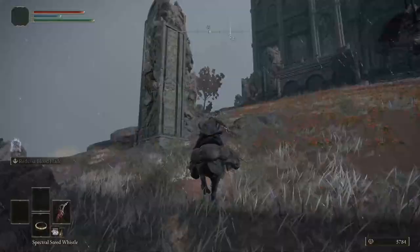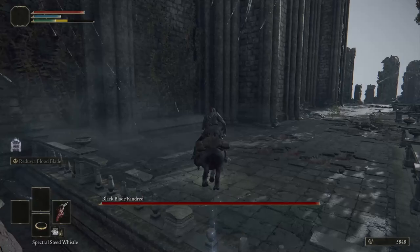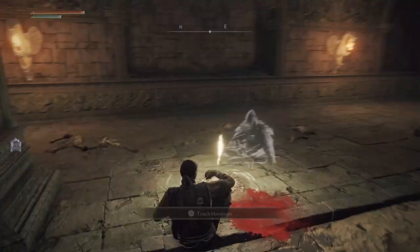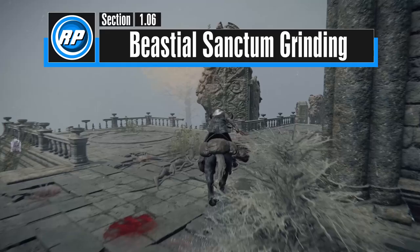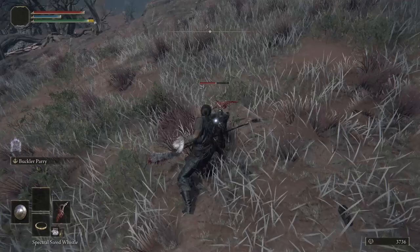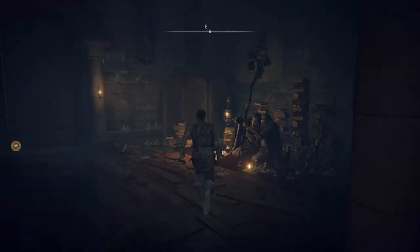If you head straight to the cathedral, Blackblade Kindred will spawn and kill you in one attack. Instead, head to your left, up the path, and you can jump into the cathedral safely without getting too close to Blackblade Kindred. Double jump Torrent up, run to the gate, head inside, and activate the site of grace on your right. Rest here to drop the aggro of Blackblade Kindred — the Beast Clergyman will be non-aggressive, but you can simply ignore him. This is the easiest grinding location in this early stage of the game. Exit the Beast Sanctum and head to your right. You can stealth up to the little gremlin enemy and backstab him, then combo them down with consecutive Reduvia R1s to proc bleed for a thousand runes a trip. Get back on Torrent and run back to the site of grace to restart — this is convenient early farming.